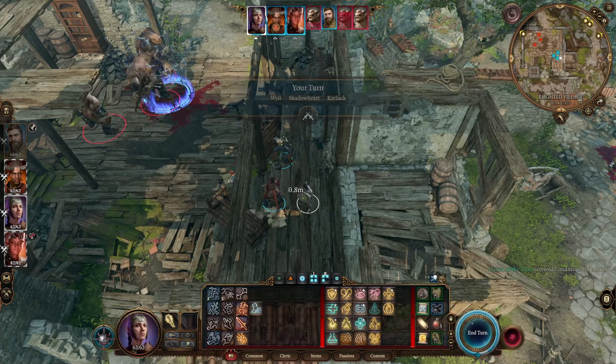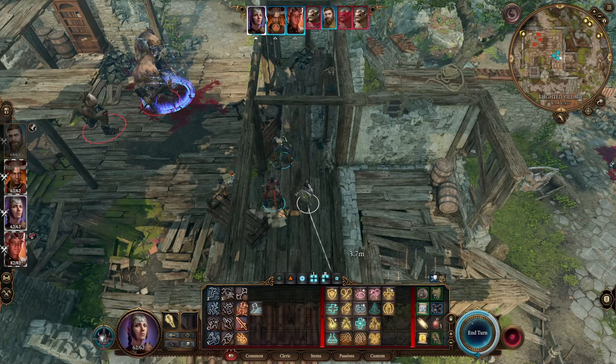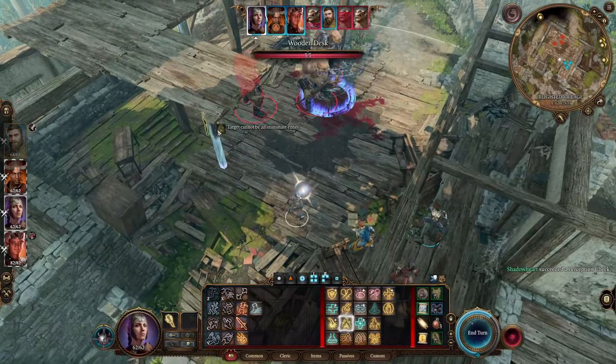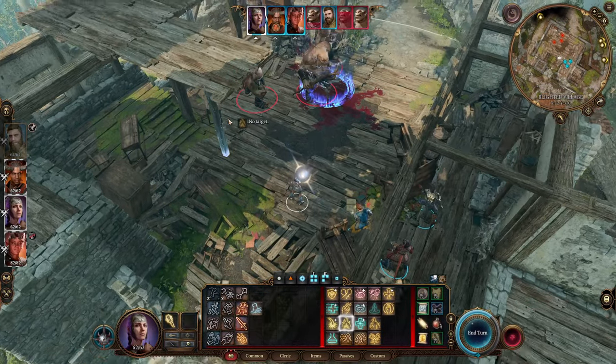Hello everyone, in this video I'll be showing you how to get the Warped Headband of Intellect in Baldur's Gate 3. This item is pretty easy to get — go to the Blighted Village and head a little bit north. There's a small cabin there that has three trolls in it.